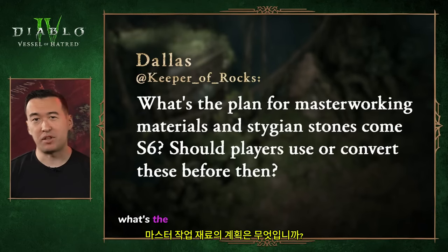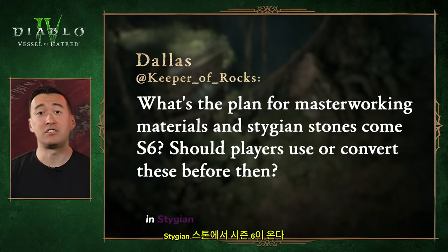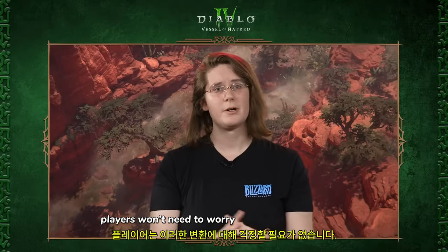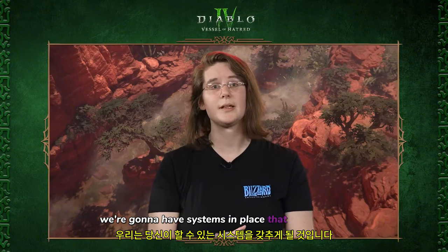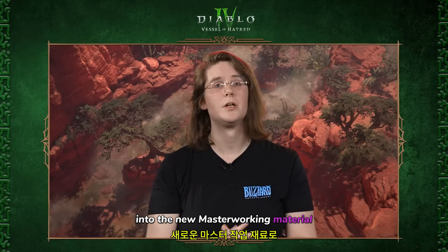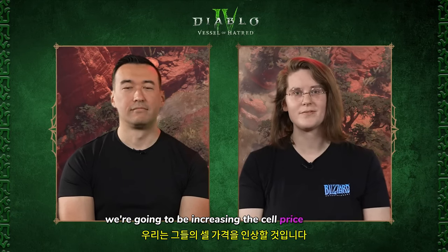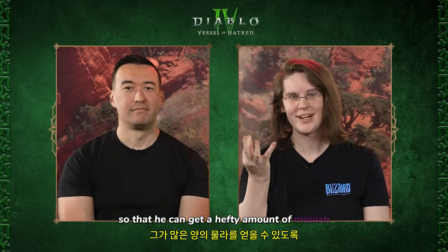Dalla asks about masterworking materials and Stygian Stones come Season 6 — should players convert these before then? Players won't need to worry. In Season 6, systems will be in place to convert your masterworking materials into the new masterworking material needed to upgrade gear. Additionally, Stygian Stones won't be needed to summon Tormented Bosses anymore, but we're increasing their sell price so you can get a hefty amount of gold.